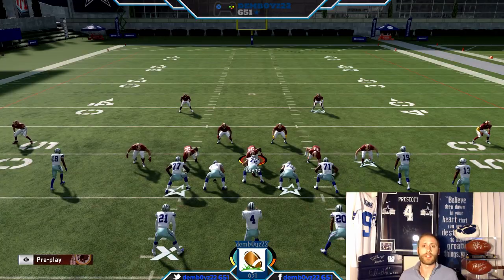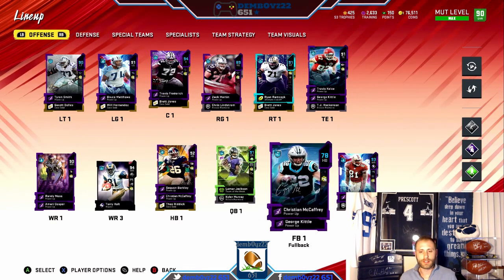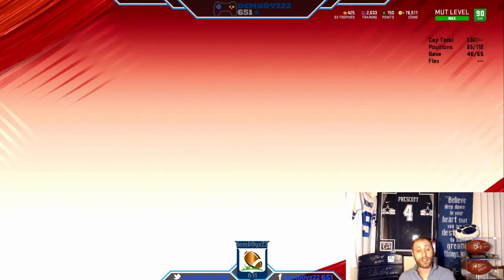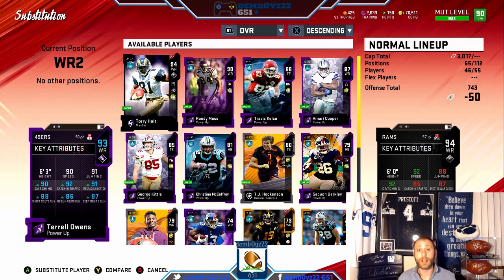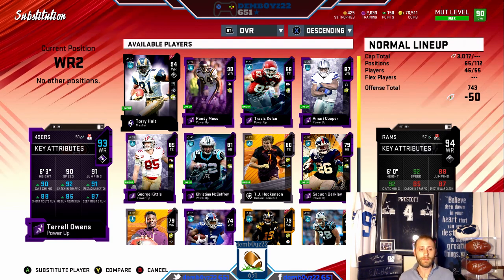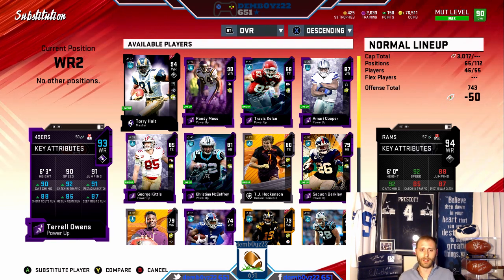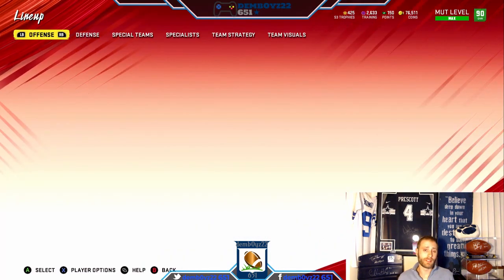Alright guys, this is how I have my receiver set up — holding in the slot, showing you guys how I've set that up. I have TO as my number two receiver. When I say this works for this offense, I don't just mean this stack — I mean all of our split closes, trips, doubles, all of it. As you can see, he's kind of a big deal: 90 speed, 91 jump. TO is a guy I really strongly recommend — he's perfect for this, being a bigger physical guy going across the middle, running hitches, running short outs, and less likely to fumble when getting hit.